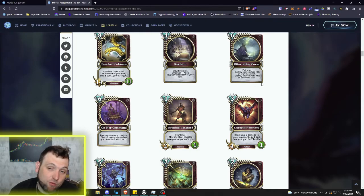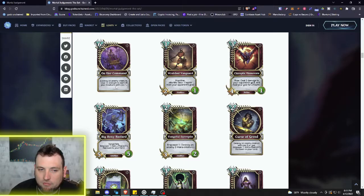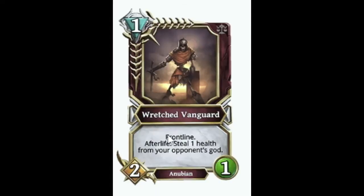Another six mana spell: On Her Command — destroy an enemy creature, give plus two strength to each of your Nubians with a cost of one. So you get to take out any enemy creature you choose and then buff those Nubians with a mana cost of one — things like the Priestess of Takat. That's a very strong card, and it's got Bay Neferu up there where she should be, on a pedestal.